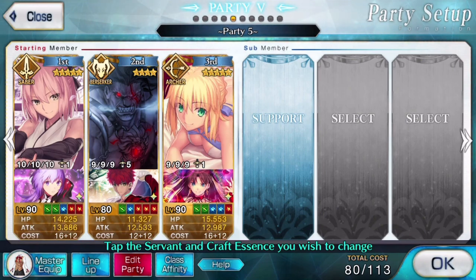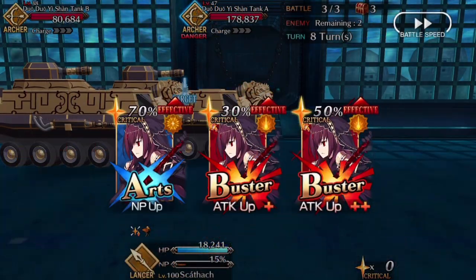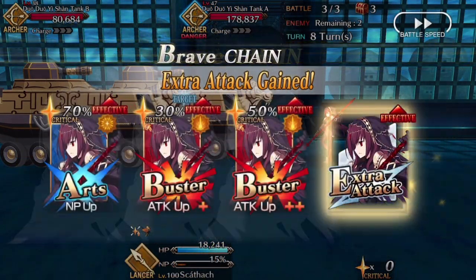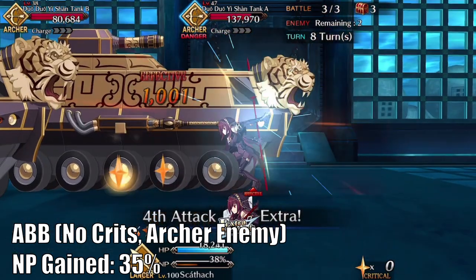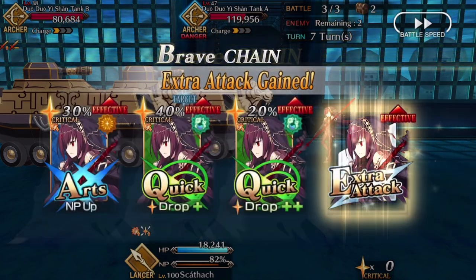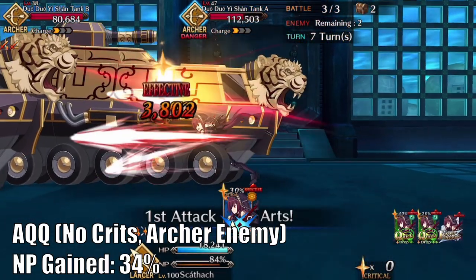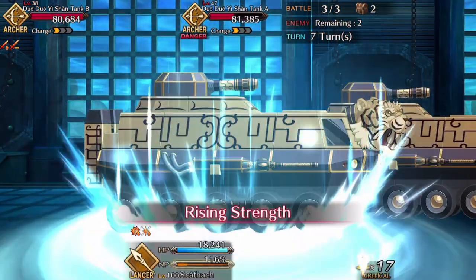There are some interesting nuances — for instance, Shishō's carding ability for NP refund means she's actually better with an Arts-Buster-Buster chain due to the hit counts on her Buster cards. Most people would think it would be an Arts-Quick-Quick chain, but it has to do with the fact that she doesn't have the Riding trait, and if you're carding you probably don't have her Quick steroid active, plus the insane performance of her Buster card. You can see that she has your standard 1B-1A-2Q type deck, but she's only got two-hit Quick and six-hit Buster.